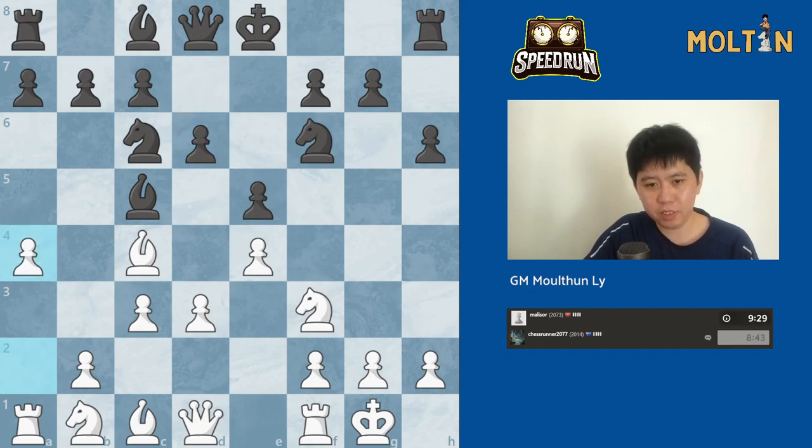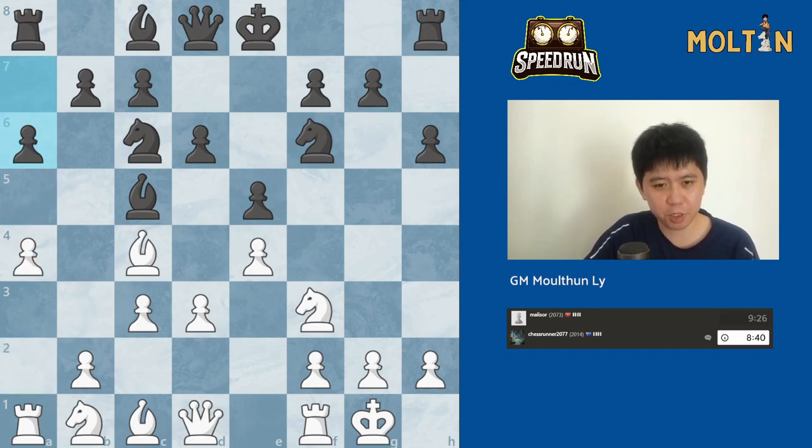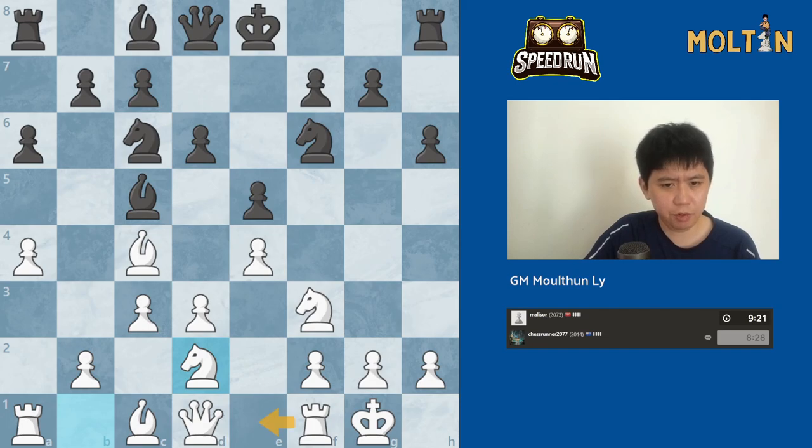I'll play pawn to a4 — a sneaky idea, just preparing pawn to b4 and perhaps trapping the bishop. Now we can play knight b to d2, just continuing our development. We're looking to play rook to e1 and maybe drop the knight back to the f1 square.